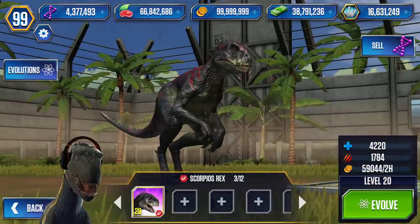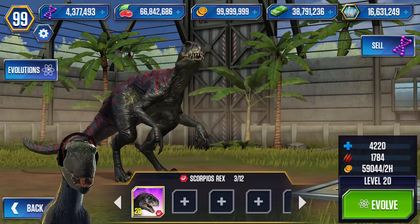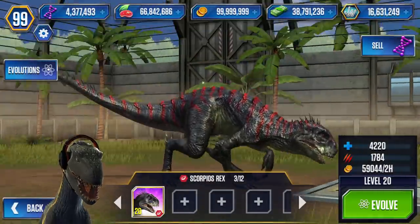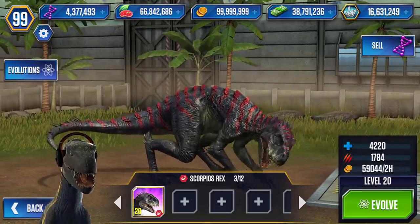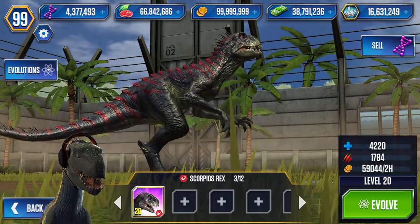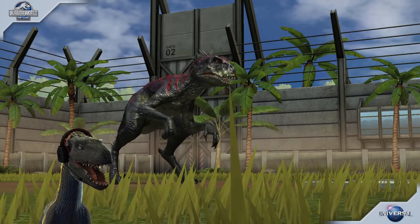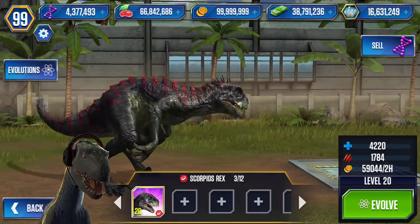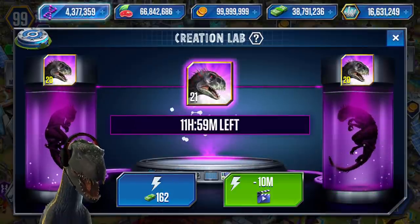What a demon dinosaur hybrid! At level 20 it's got 4,220 health with 1,784 attack. The skin turned darker with some awesome red glossy lines on top while still keeping the beige skin. It kind of reminds me of the toy Scorpius Rex, keeping the red eye. I love it! Let's evolve you to level 21.